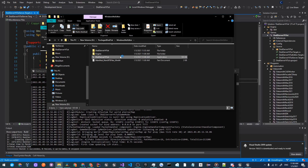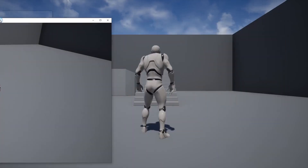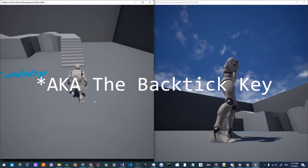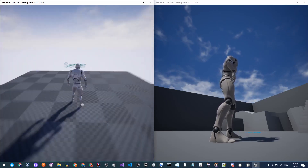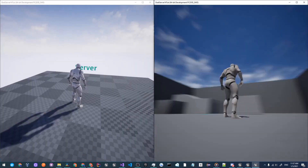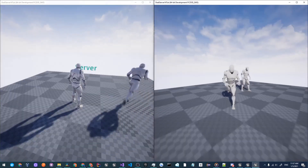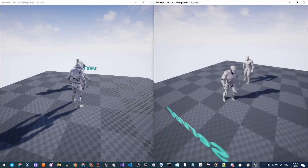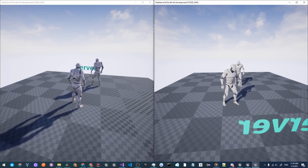Restart the server, then go into the Windows/NoEditor folder and double click the game client twice to open two instances. Split-screen them. Press the tilde key (~) to open the console in one client, type 'Open' and press Enter — this will open up your server map. Go to the other client, press tilde, and type 'Open 127.0.0.1' to connect to localhost. There you go — you have a running server with two clients connected, and you can see the server map right there.